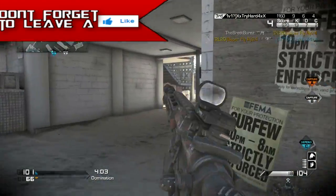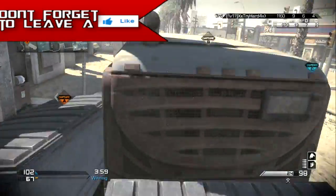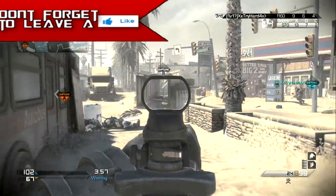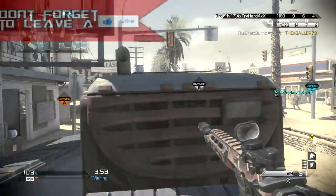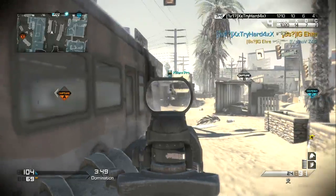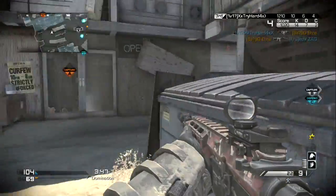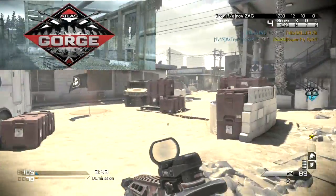When you buy either one, you get a bonus map called Atlas Gorge as a multiplayer map. Previously, for Call of Duty Ghosts you had Fog as the bonus map, and for Black Ops 2 we had Nuketown 2025. But for Call of Duty Advanced Warfare, we have Atlas Gorge.